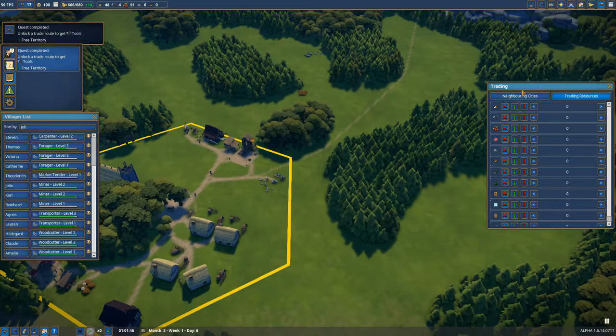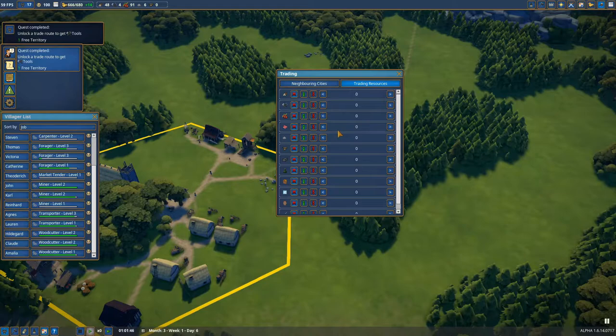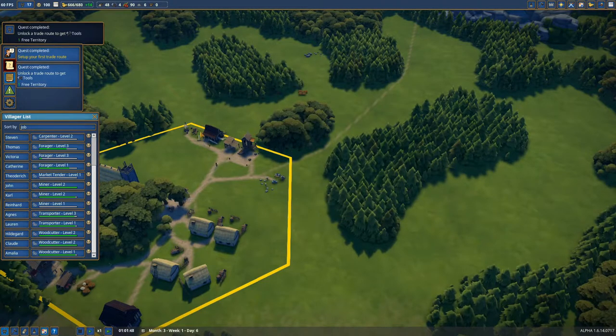I'll pause the game for a second. Here are all the resources — you can trade them. They are standardly set to no trade. Now we need tools, so I'm going to say: buy this until the inventory number is reached, and I'll put that number up to 10 so we won't buy too many at a time because they're very costly. We will start to sell berries, but we need quite a few for ourselves, so I will put this number up to 75 — so everything above 75 we will sell. And I will do the same with planks, put that number up to 50. If we really have enough planks, like 60, then we can sell 10. That's basically how that works. So now we have set up the trade route.